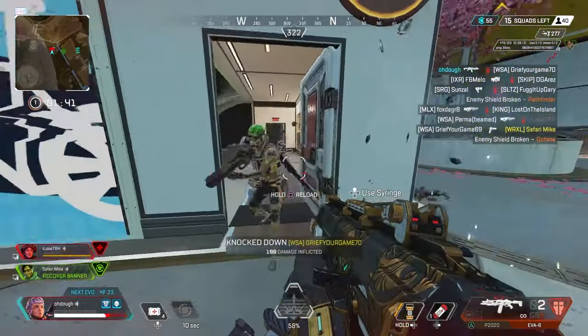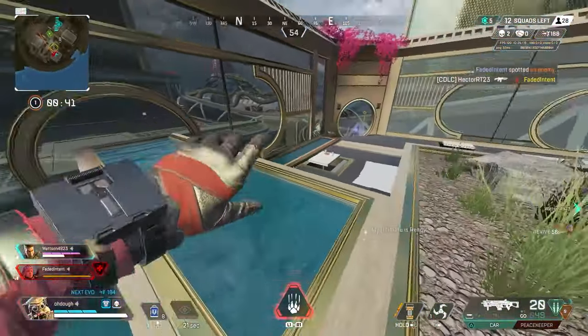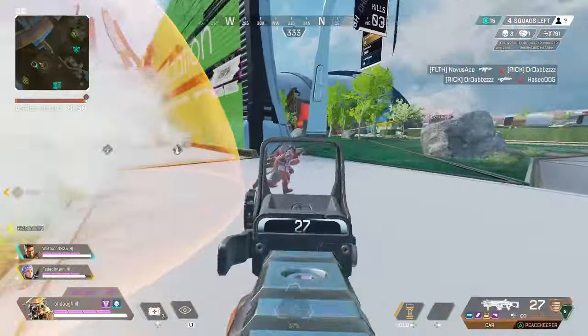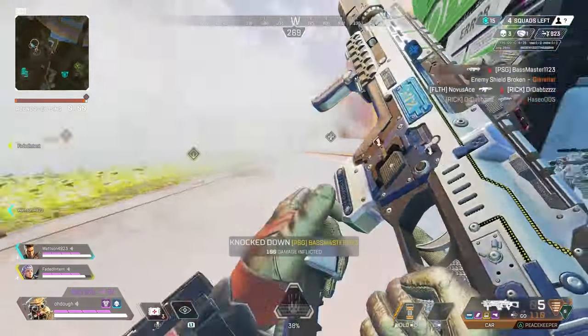In Apex, or in games that have strong aim assist, to be a bad controller player it means you don't know how to slightly adjust your aim to track someone, or you're actually fighting against the aim assist — which is hilarious.